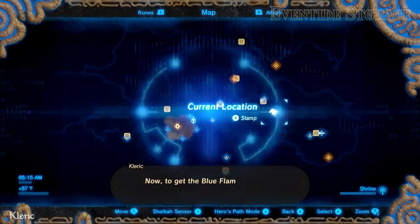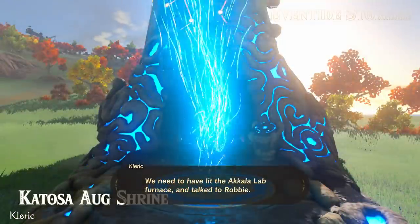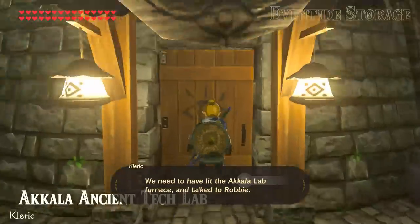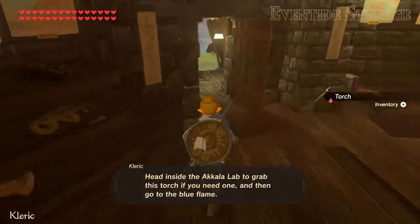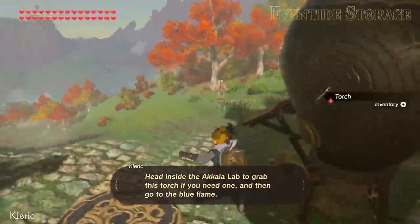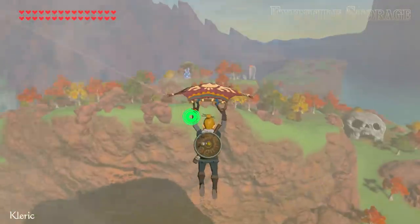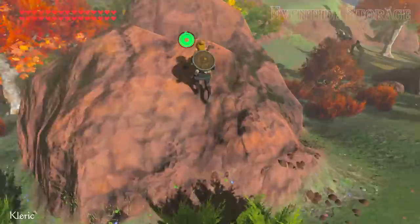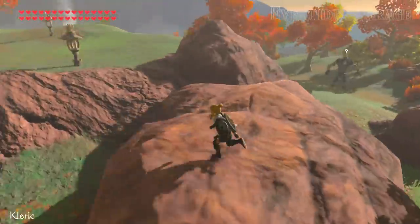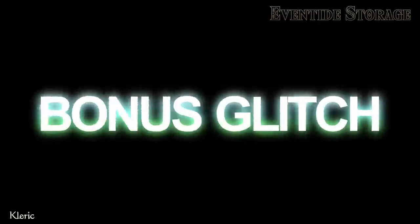Now, to get the blue flame minigame available to us, we need to have lit the Akala Lab furnace and talked to Ravi. Head inside the Akala Lab to grab this torch if you need one, and then go to the blue flame. Okay, now it's time for bonus glitch! Bonus glitch! Give it up for bonus glitch!